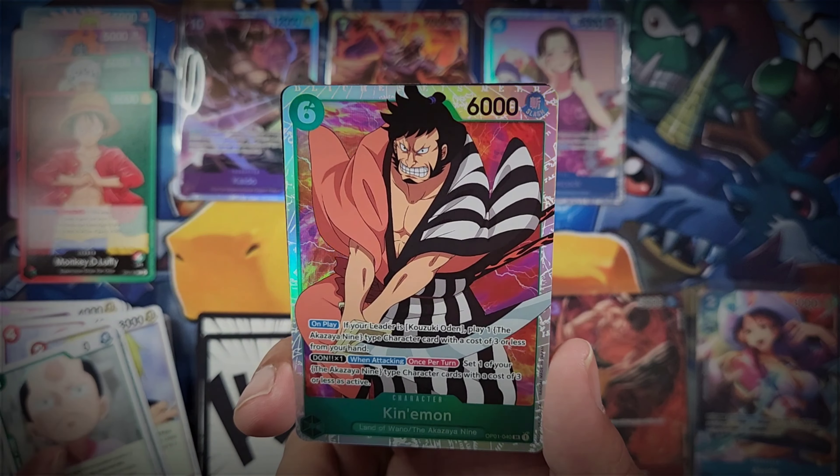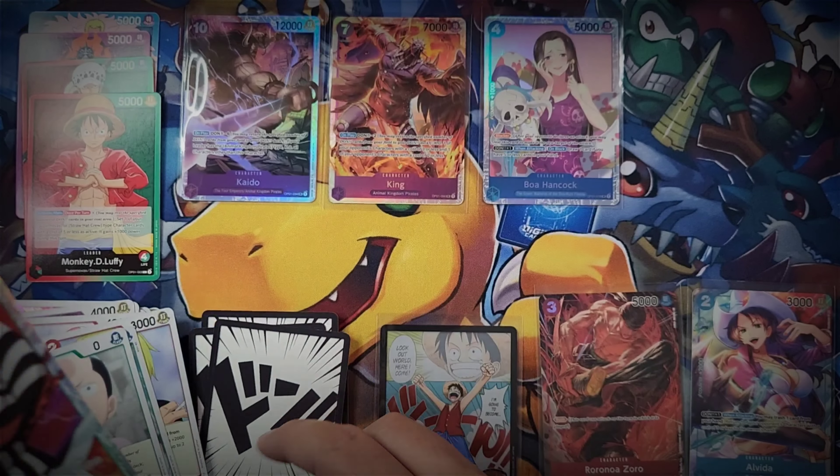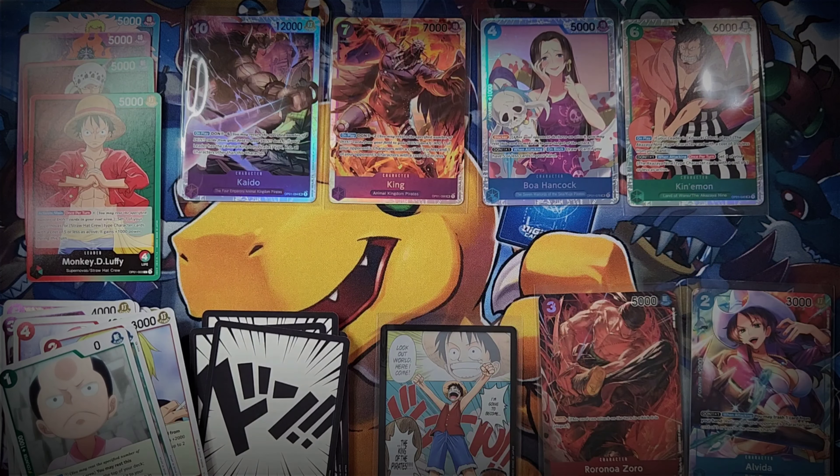Sasaki is our uncommon there. Momonosuke and we've got SR Kinemon! SR card, so add Kinemon there. We're doing alright - I think we're about halfway through this box.